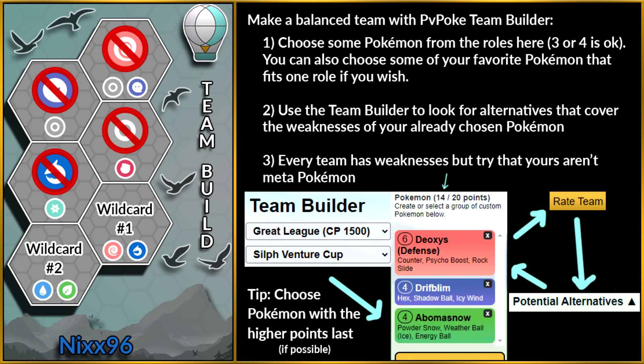You can also use PvPoke's Team Builder to help you fill a role or complete your team. Choose some of the Pokemon from the roles — I personally recommend 3 or 4 — and then simulate the results. Use the Team Builder wisely to look for alternatives that cover your team's weaknesses, and keep simulating with new Pokemon until you have your team of 6 without exceeding 20 points.